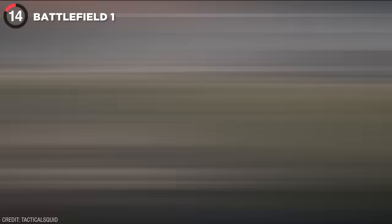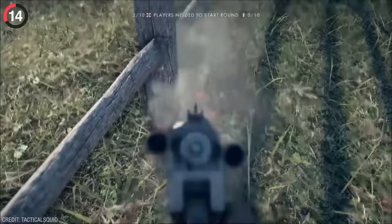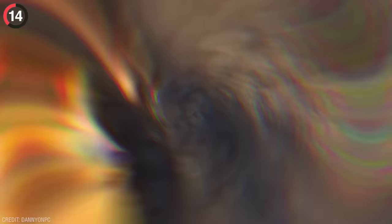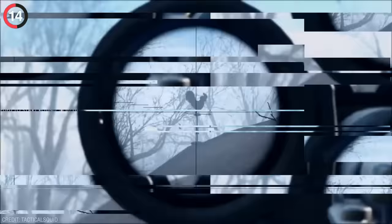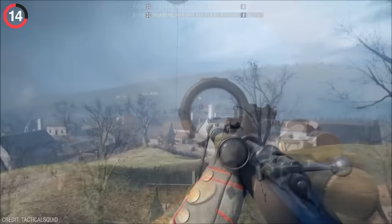One of my personal favorite easter eggs is hiding in Battlefield 1's DLC. You can load into the Verdun Heights map and find wine bottles scattered across the ground. As we've learned from the crabs, nothing is decoration, so of course destroying these along with weather vanes unlocks the secret reference. Simply look up into the sky and you'll see the house from Up.